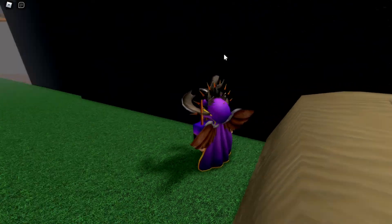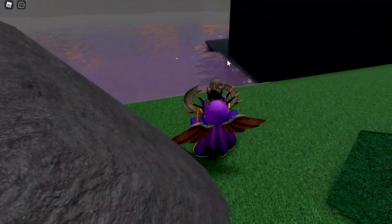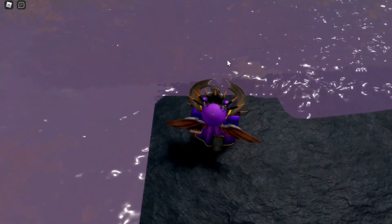Now once you reach this back wall of this alley area, you want to turn left and hover into this little rock in the corner. Now once you reach this rock, you want to turn right and hover to this little platform on the other side of this black rock. Now once you reach this platform, you want to turn left and jump inside the water.